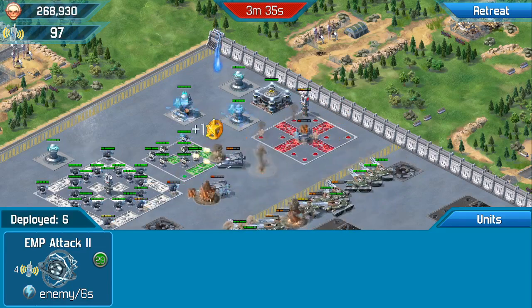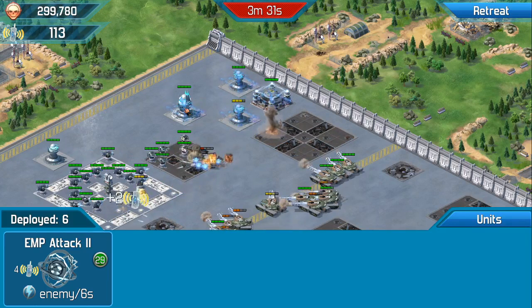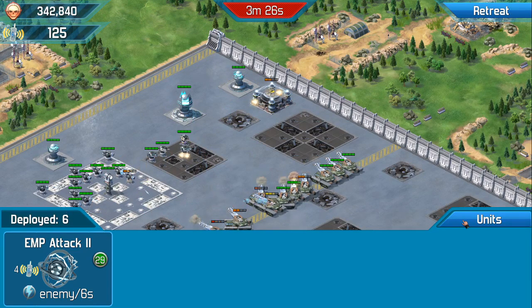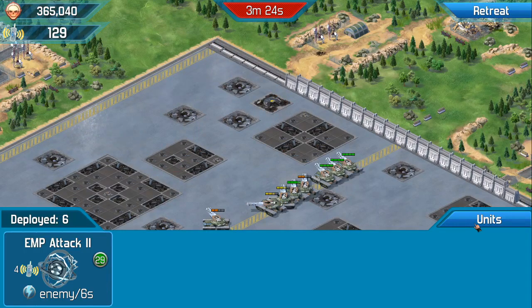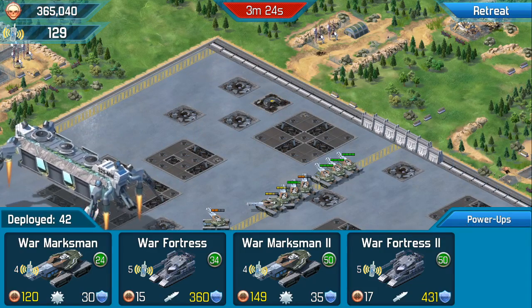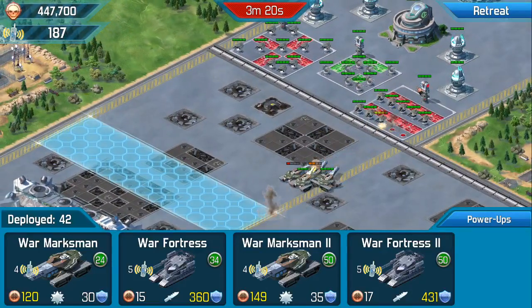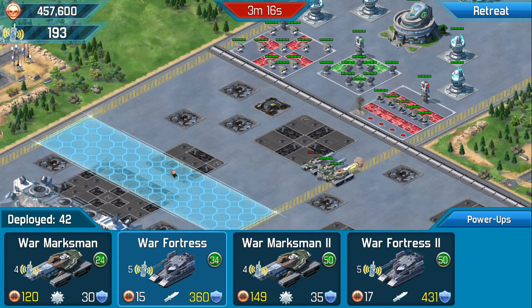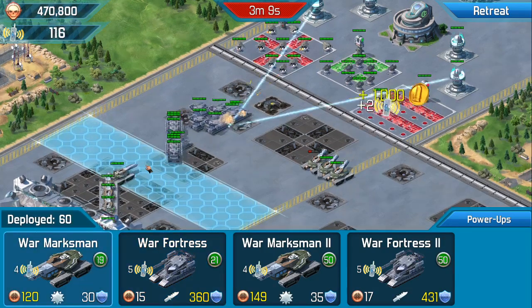Big turrets — we're going to use our EMPs. We're starting to win resources now, so it doesn't really matter. We know we've still got 130 points in there and we can deploy more units. It's killed us all — we'll start again. We want the War Fortresses out first, make sure they're at the front, or give them a little bit of space, and a handful of Marksmen alongside them.